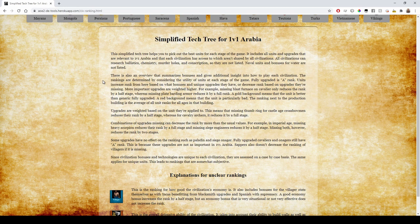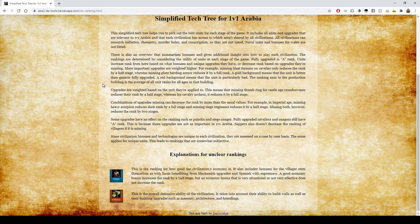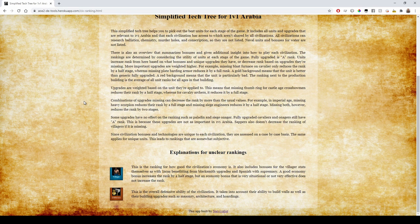The rankings are determined by considering the utility of units at each stage of the game. Fully upgraded is A rank; units increase rank based on what bonuses and unique upgrades they have, or decrease rank based on upgrades they're missing. More important upgrades are weighted higher. For example, missing Blast Furnace on Cavalier only reduces the rank by half a stage, whereas missing Plate Barding Armor reduces by a full rank. A gold background means the unit is better than generic fully upgraded; a red background means the unit is particularly bad.